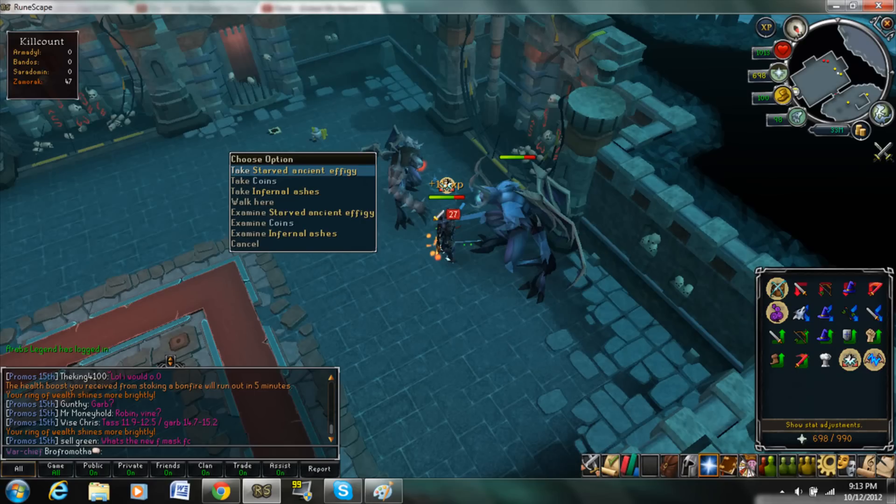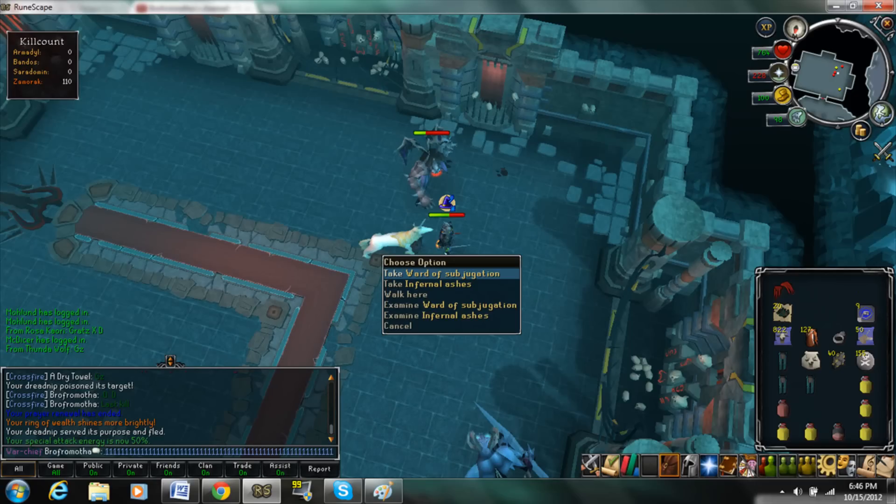I got it after my Rapia had degraded — I was using Goliath gloves. I also got an Effigy, and the last drop was a Ward of Subjugation.